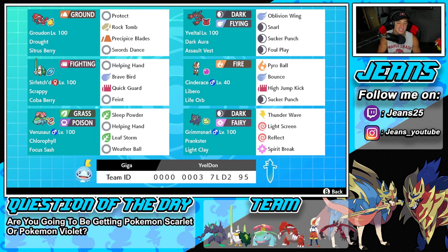Guys, if you want to run this team yourself, the Rental Code is at the bottom of the screen. But let's get after it — let's hop on that ranked double ladder and look to get some wins with this Sirfetch'd Series 12 team.